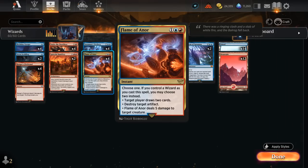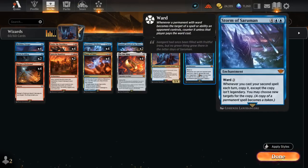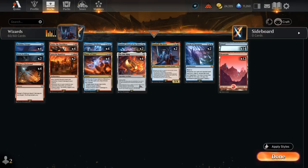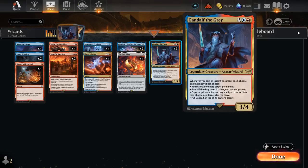We can copy Flame of Anor not only with Storm of Saruman but also with Gandalf the Gray — a five-mana 3/4 that says whenever we cast an instant or sorcery, choose one mode not yet chosen. Modes include tapping or untapping a permanent, dealing three damage to each opponent, copying an instant or sorcery we control, or putting Gandalf back on top of its owner's library to redraw it and copy spells again.